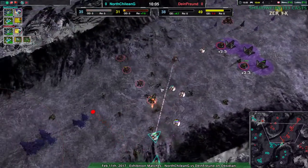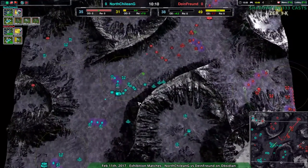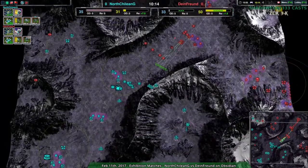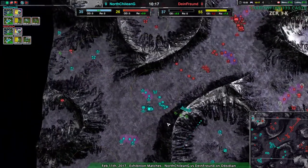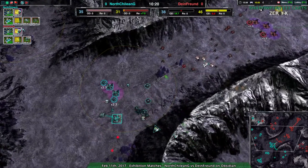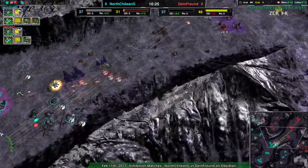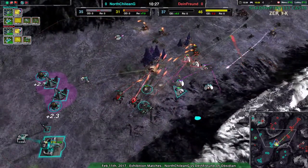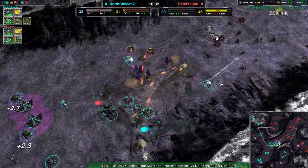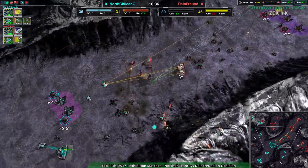If North Chilean G managed to get more energy, this could turn around. The army advantage is still North Chilean G's, barely. There's still a lot of room for harassing around the sides, and at this point North Chilean G could actually win a straight-up fight. The problem, however, is that there isn't enough to deal with what happens afterwards — they'll win a battle, but they're not going to win convincingly enough to avoid losing units that Dynethroind can't retreat, regroup, and build up faster from. Because Dynethroind can.